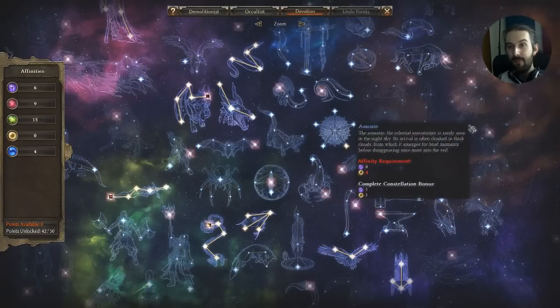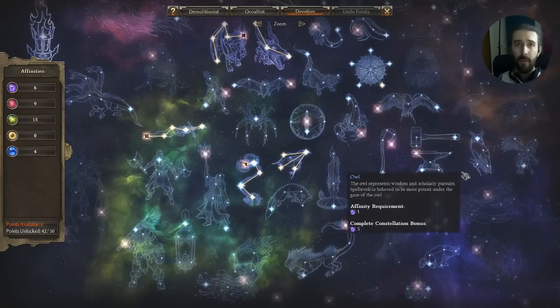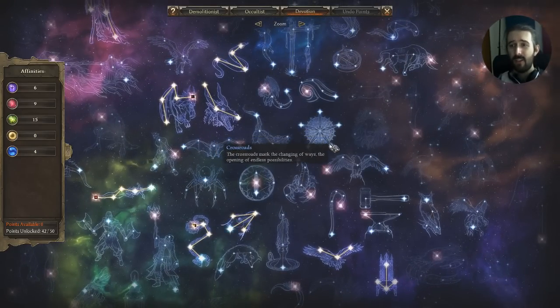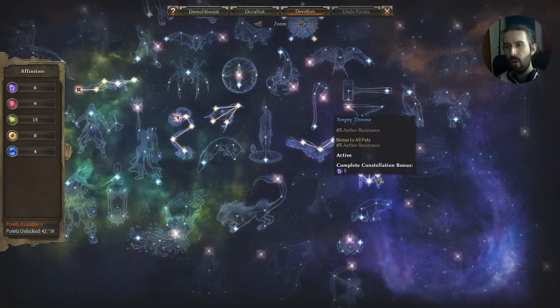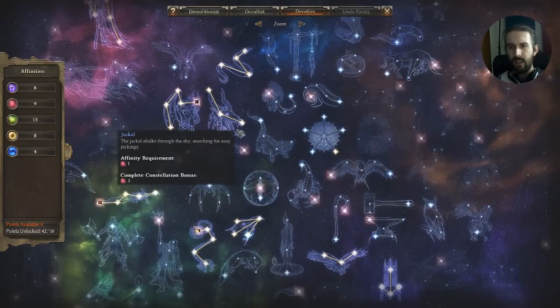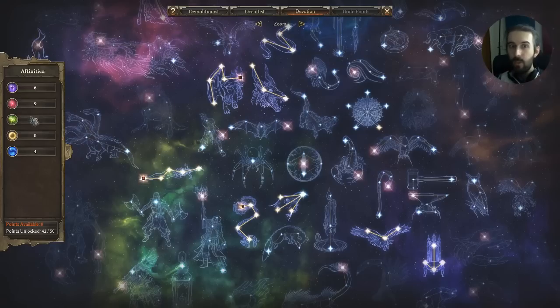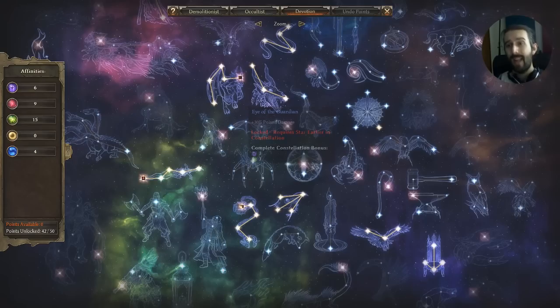Let's take a look at the devotion tree. At this point I've got 42 out of 50 unlocked with the remaining points planned out. At the crossroads I've only got a point in Purple/Ascendant, enabling Empty Throne which I've got maxed out for resistances both for us and our pets — a really handy defensive pick. I may have also had investments in Green/Eldritch and Pink/Chaos to unlock certain constellation options, and then bought back out of those once I unlocked the constellations.